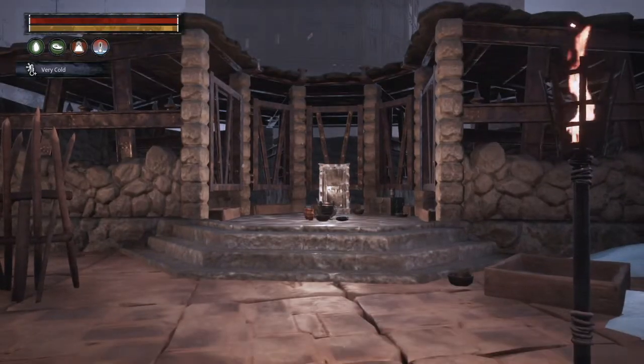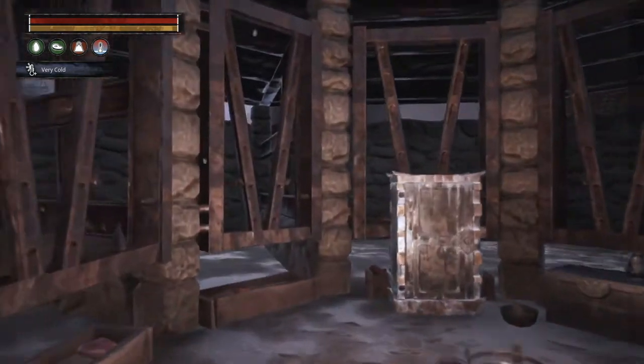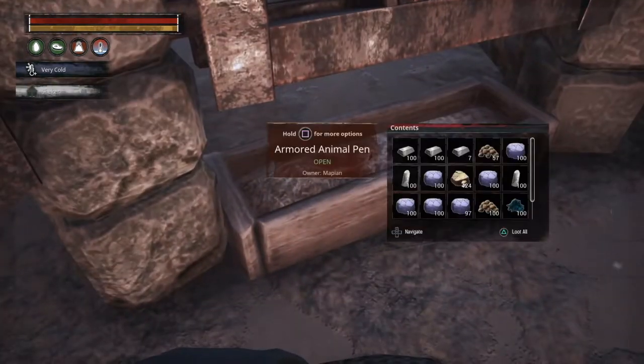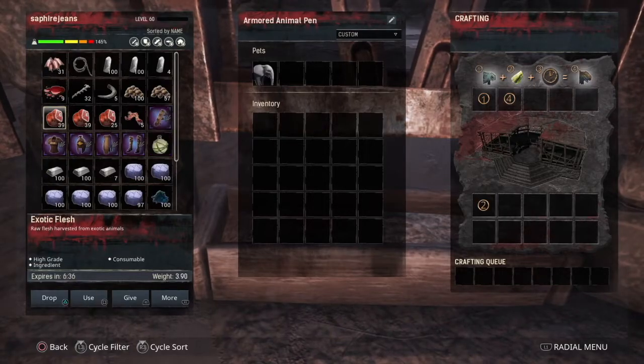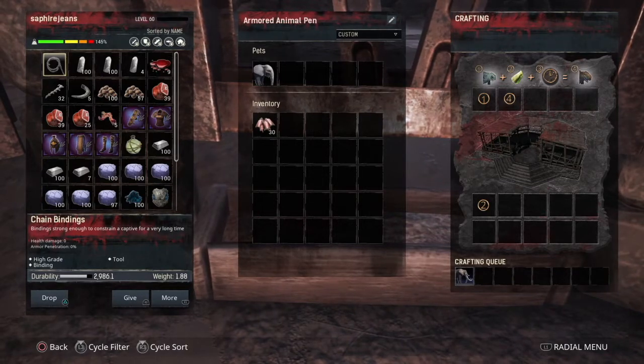Hopefully you already have a taming pen. If not, you can find it in your feats, right near all the thralling options. Once you have a taming pen, grab your baby elephant and put it in there with some bark. In about three hours, you will have a tamed elephant.